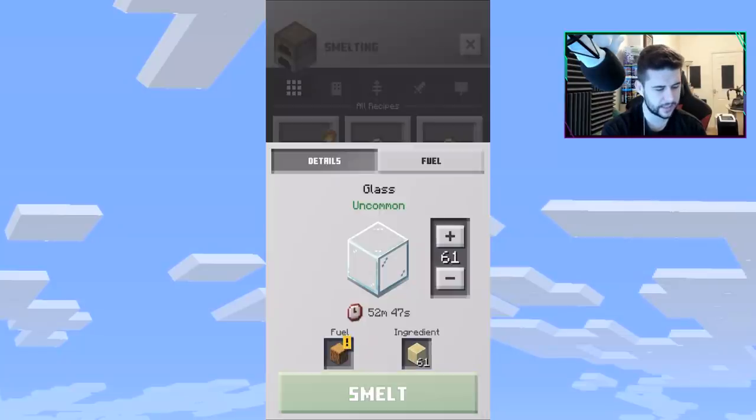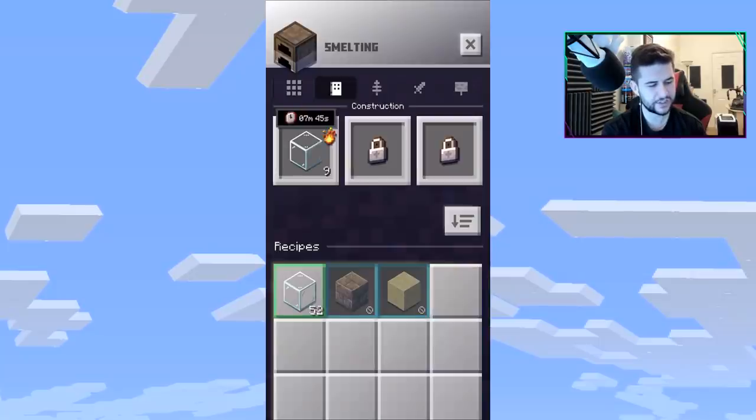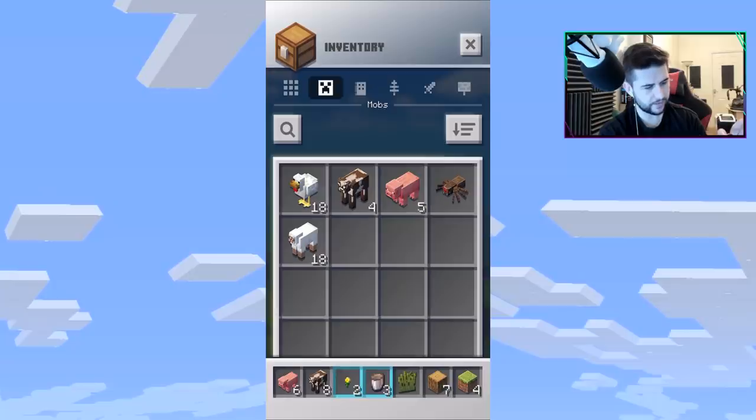Let's do some smelting — I know I'll want glass. Nine of these will take seven minutes. Actually, let me check my inventory: do I have any gold ore? I don't think I have any ores at all.